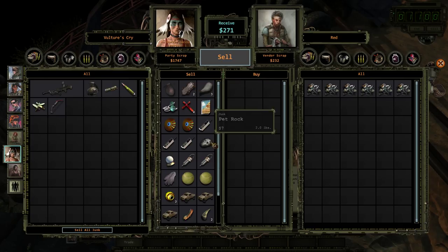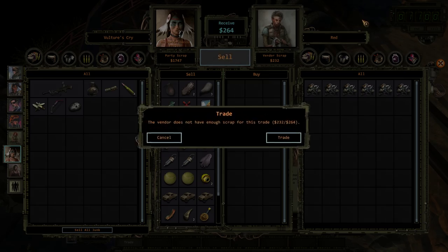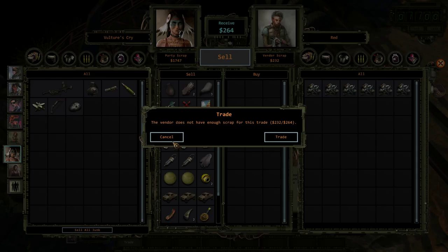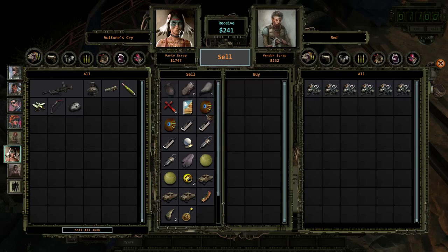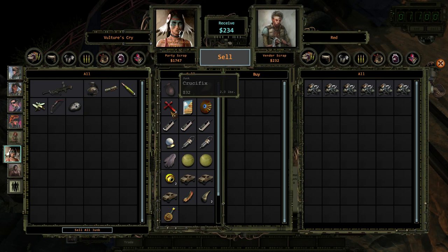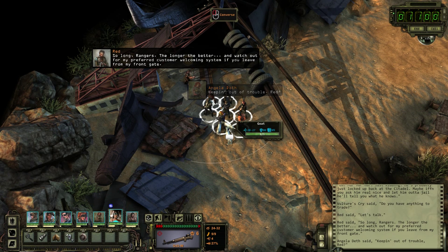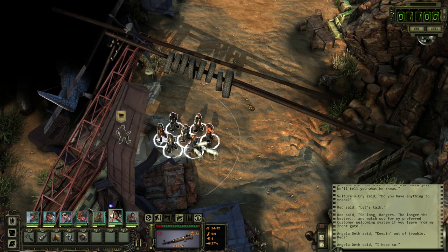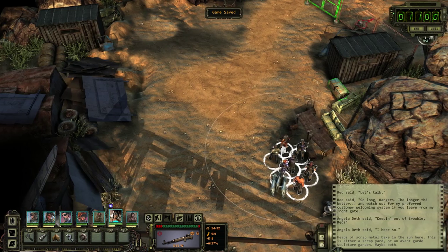Probably sell my junk to lighten our load a bit, but we're not selling our pet rock — hell no, that's staying. Click clacks. Happy Valley brochure? I guess I'll ditch it. I can dump all this stuff. You're too poor. Let's keep our click clacks and our knick knacks and our LDs. Keep a phone. Goodbye. Watch out for my preferred customer welcoming system if you leave from my front gate. Gotcha. The goats got rather quiet.